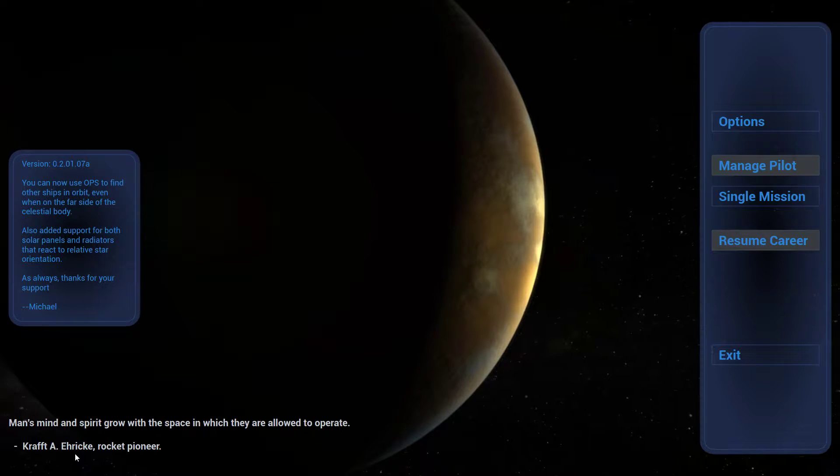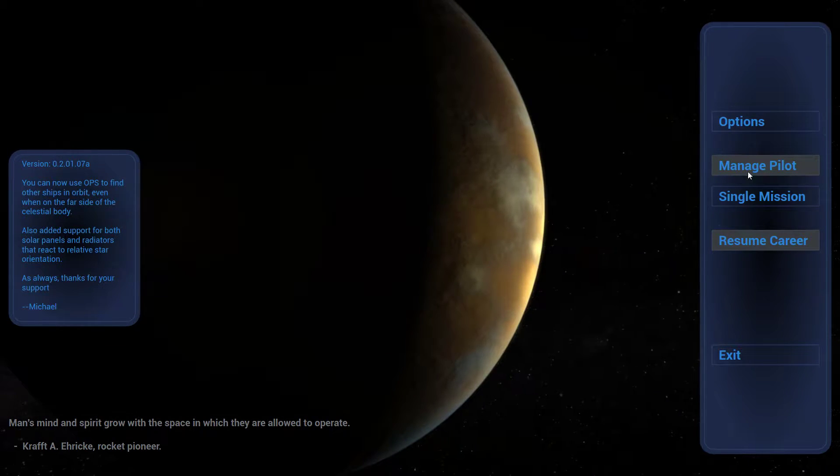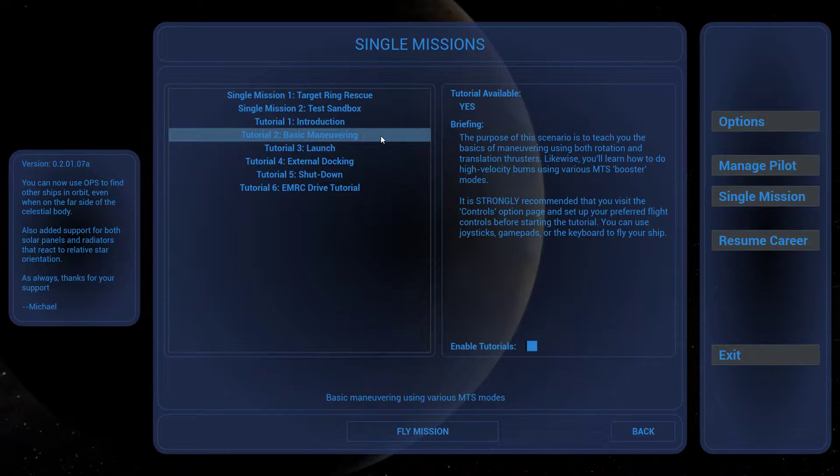Craft: Eric Rocket Pioneer — that's cool, I dig that. So let's see if we can't let our imagination run wild in Tutorial 2: Basic Maneuvering.